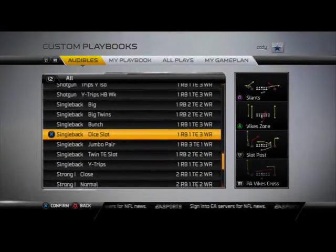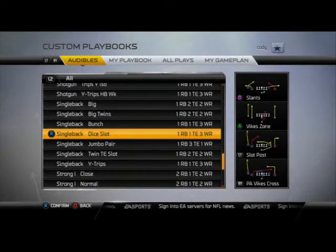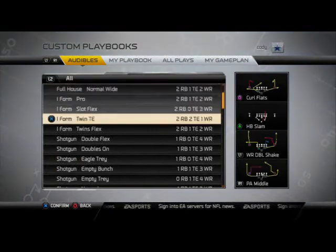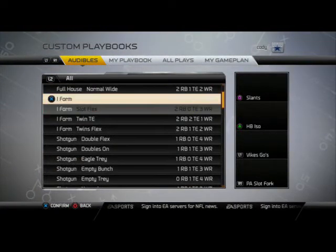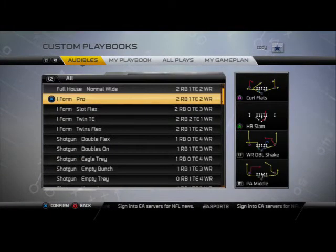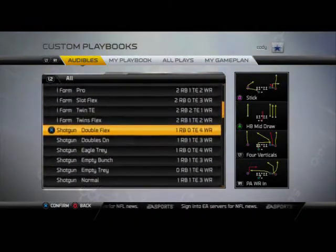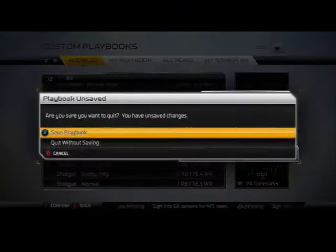They have the Single Back Dice Slot — for those with inside knowledge on what the Dice Slot can offer on the goal line, the bubble screen is in the Single Back Dice Slot in their playbook, so we can definitely use that to our advantage. Full House is always a good formation with the wide receiver double shake, and Shotgun Doubles rounds it out. Just a really good playbook overall — be sure to take a look at the Minnesota playbook in Madden NFL 25.